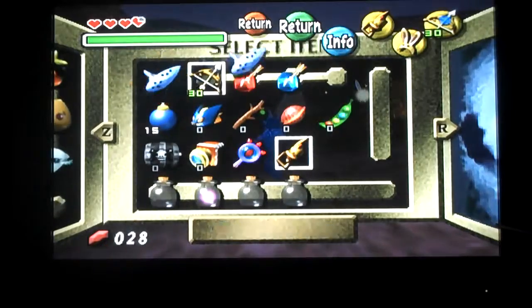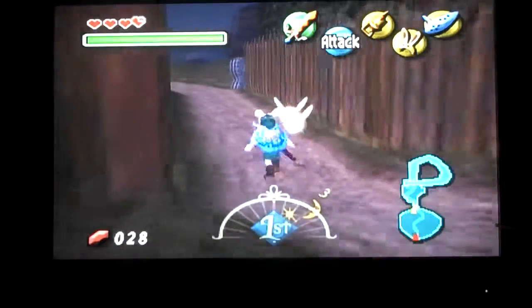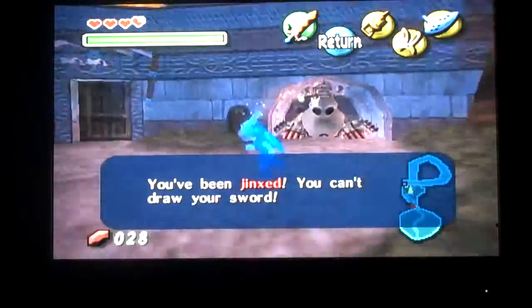I don't need ice arrows yet, so I'm going to put away my ocarina because I need to play my ocarina. I'm just going to wait until this jinx wears off. The thing I'm about to do is get a mask — how's it going to go with ghosts?